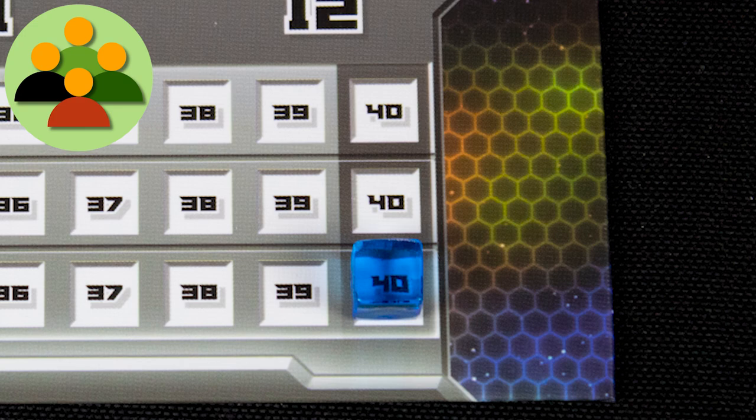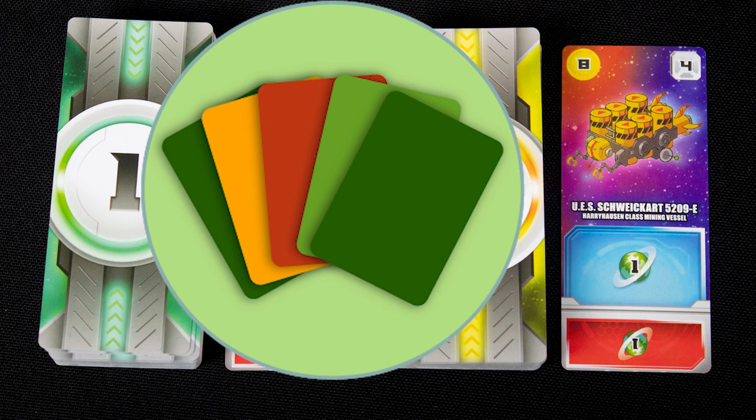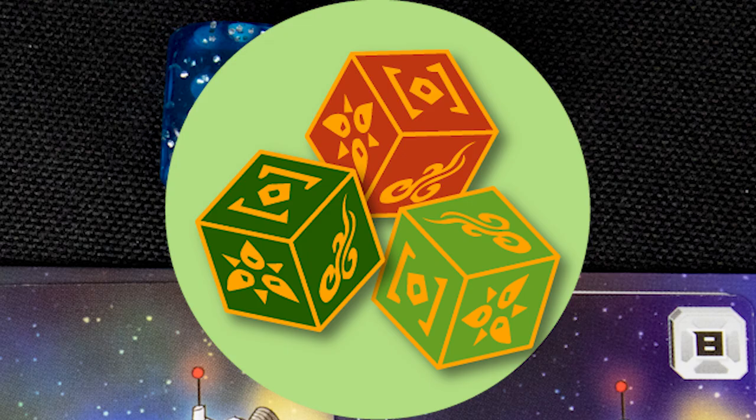The game ends after one player has reached 40 points, and the winner is the player with the most points. Points are gained by cards with the rocket symbol. Card management: Spacebase has a lot of cards with different effects.